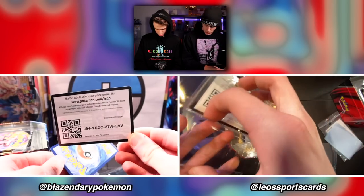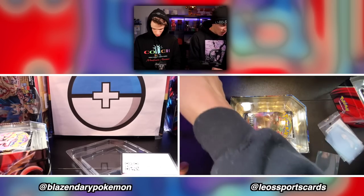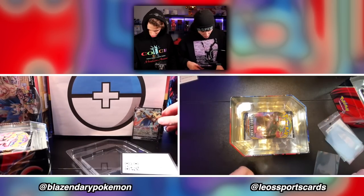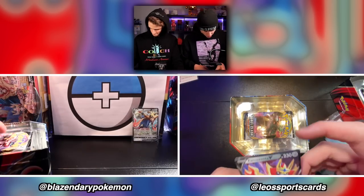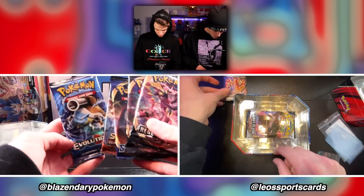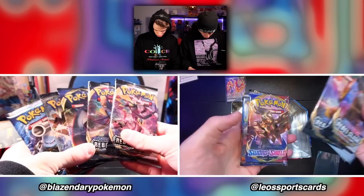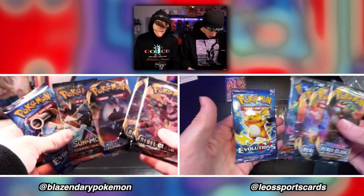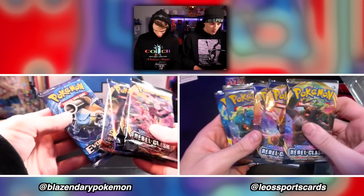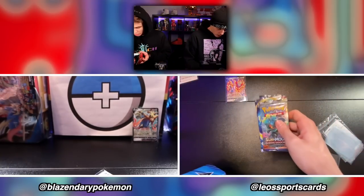Code cards aren't really a thing in football packs — there's only kid reporter cards there. All right, here's the first pack. Oh my god, do we get an Evolutions out of this? We got Rebel Clash, Rebel Clash, Sword and Shield, Sun and Moon, and Evolutions! Dude, Evolutions has Charizard!